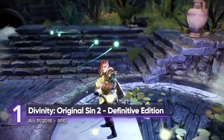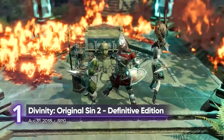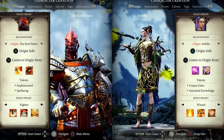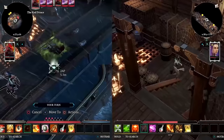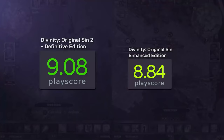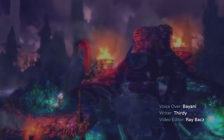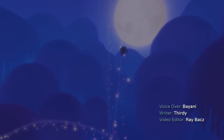1. Divinity: Original Sin 2 – Definitive Edition. The ultimate co-op experience for hardcore RPG fans, this is Larian Studios' strongest work to date. If you want to invite more than just one friend, you're free to do so. The world of Original Sin 2 is brimming with lore and stuff to do. You can spend hours and hours exploring and dungeon crawling with your friends in local and online co-op. A playscore of 9.08.